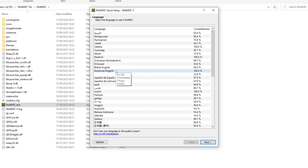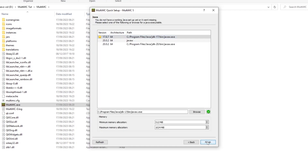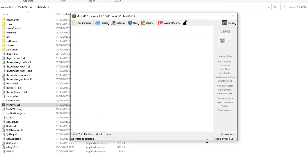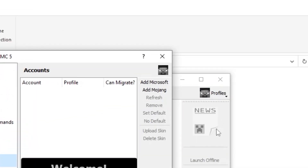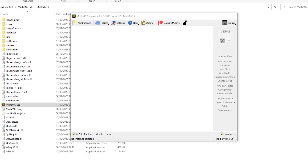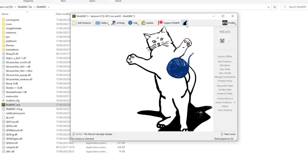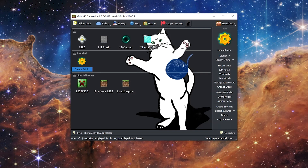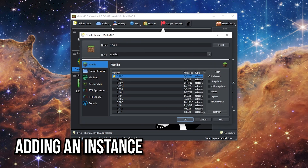If this is your first time using it, select your language and then hit Next. On the next window, click on Finish. You'll need to log in using your Minecraft account. Click on Profile, then Manage Account, select your account type, and follow the steps. Don't worry, this is completely safe. Then you'll see the main MultiMC interface, and the first thing we'll do is click on the little cat icon so this guy pops up. Let's create a new instance.